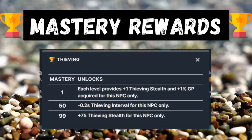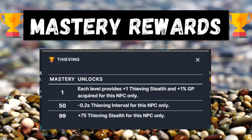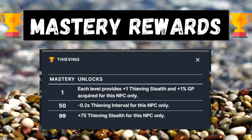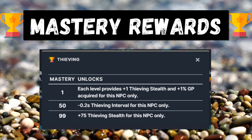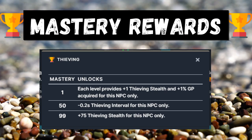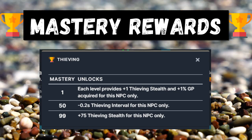Now we're going to look at the individual mastery unlocks for each NPC you'll be thieving. At each mastery level you get 1 thieving stealth and 1% GP acquired from that NPC only. So you can pretty much get from 1 to 99% more gold per NPC. At 50% mastery you get minus 0.2 seconds thieving interval for that NPC only, and at 99% mastery you get plus 75% thieving stealth for that NPC only.